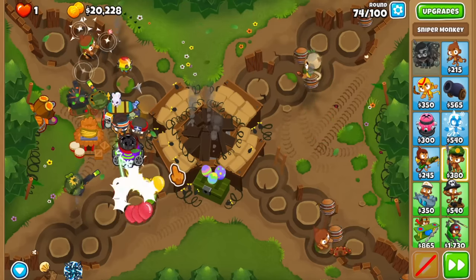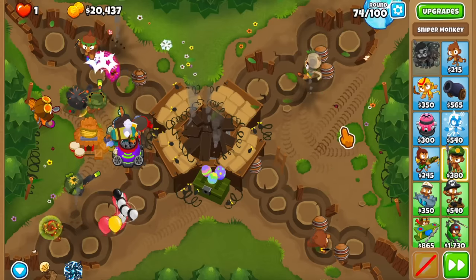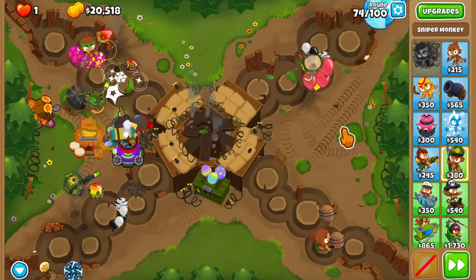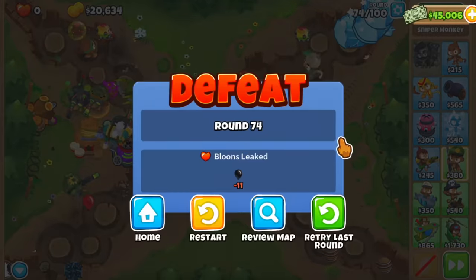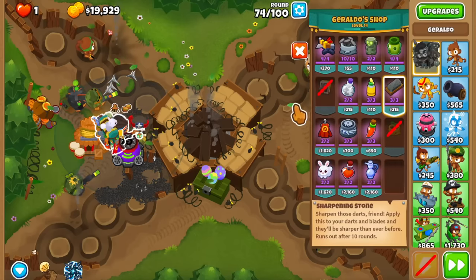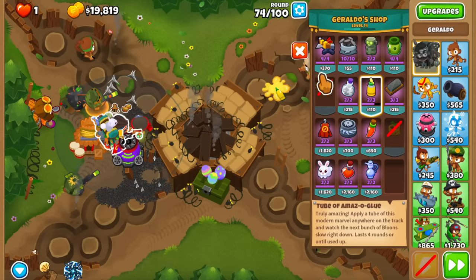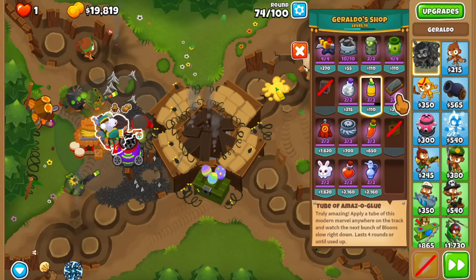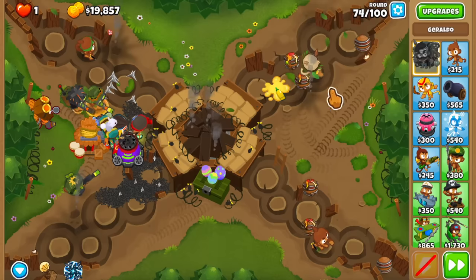Maybe this one is going to leak because we're going to have a bunch of small ceramics getting progressively stronger, plus a BFB and 45 ceramics, so maybe these guys leak — but we do have the Spike Storm ability. I don't want to use it on this round though, I want to save it for round 75. Let's just chill and not do anything. Oh my god, this is so close — yeah, we leaked. Let's try again but with something super simple like a glue on one side.